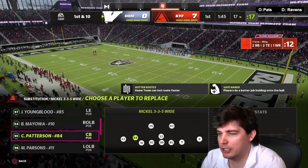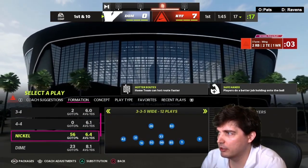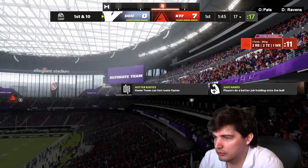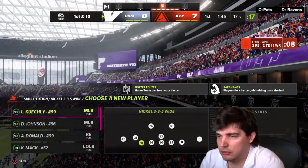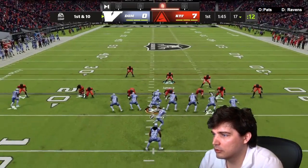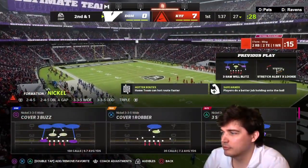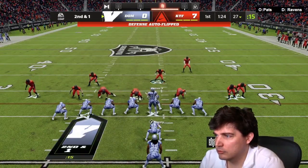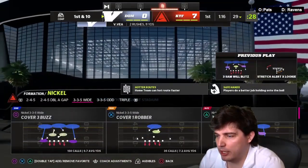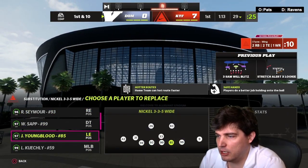I-Form Wing — we'll put Parsons on the exterior here. We got Seymour, Sapp, Youngblood. Mayoa shouldn't be there. Parsons I should probably put on the interior though, for his inside stuff. Parsons — I guess we'll put Donald out there; he's fast enough. And then Youngblood becomes Parsons.